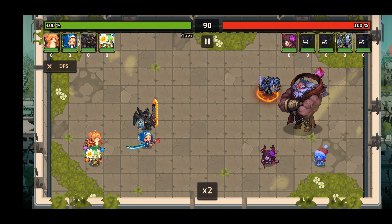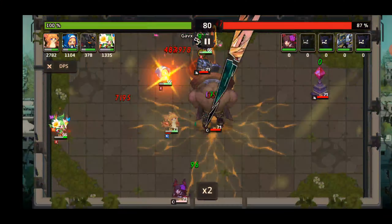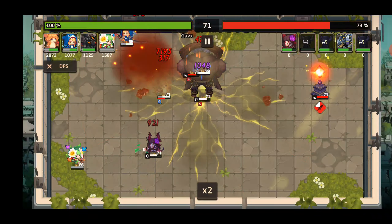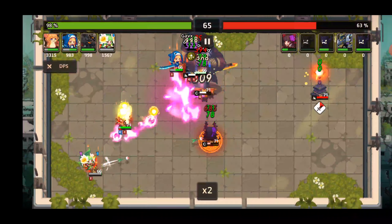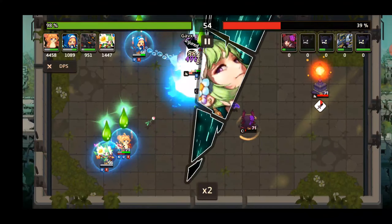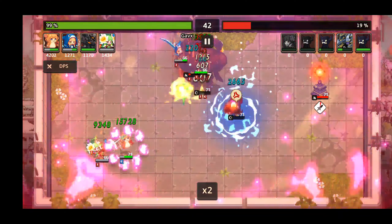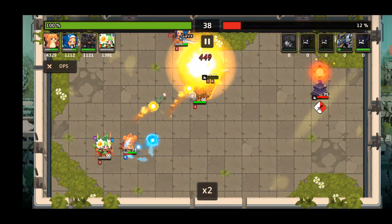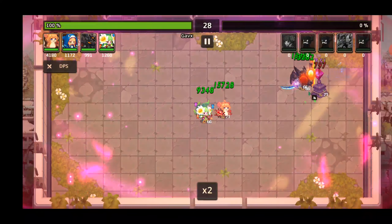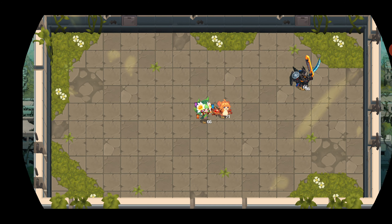Let's do another boss fight. Viper clan leader. We might get a second boss attack if everything goes well. I do think this boss is cool — you see him in a lot of content. He's a fun fight, super easy to dodge, but he's still got enough spice to him that it feels rewarding when you do dodge him.